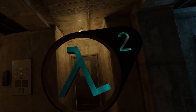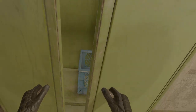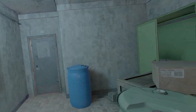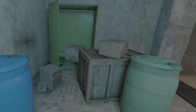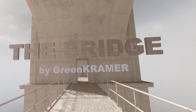Hello and welcome to let's play more Half-Life Alyx custom maps. This one is called The Bridge and it's based on the original Half-Life 2, so this should be fun. I've played one map before with the same location, so it will be interesting to see how it is different. It might be one of the best parts of the original game, at least in terms of feel. The Bridge by Green Kramer.